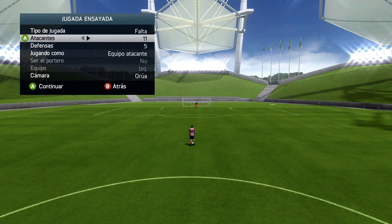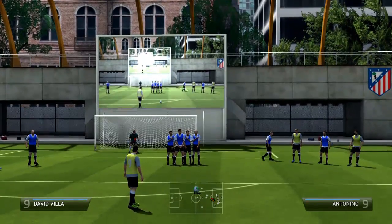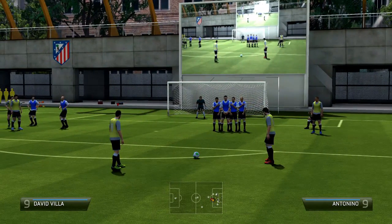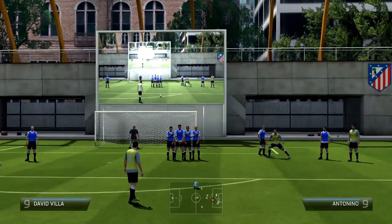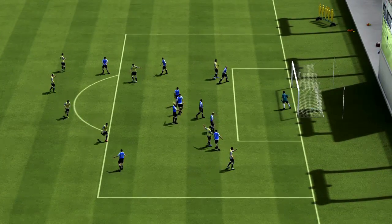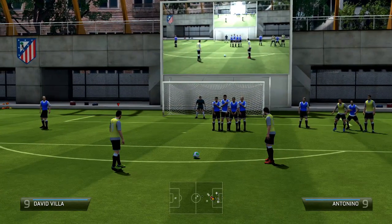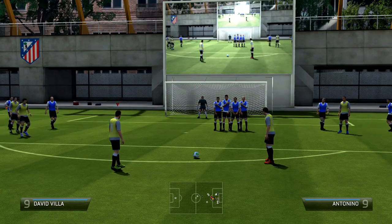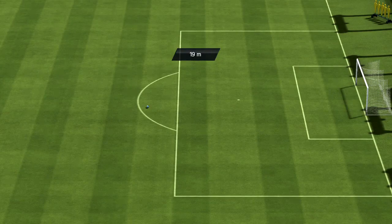We're going to set it to free kicks with 11 attackers and 11 defenders so we can take the free kick from whatever point we want. We'll choose the right side, close to the edge of the penalty area. In FIFA 13 the foot or position of the kicker mattered a bit less, but in this one you need to be more selective and use a right-footed player.